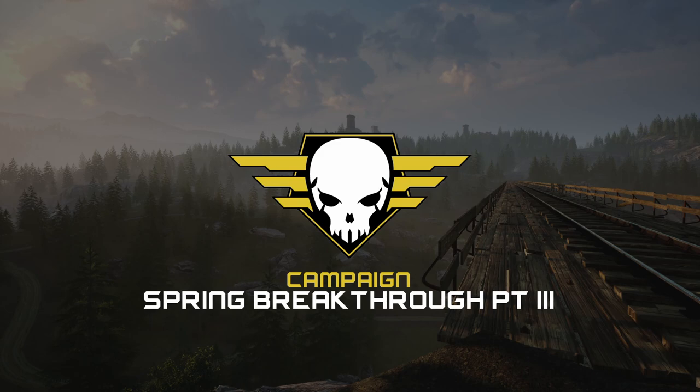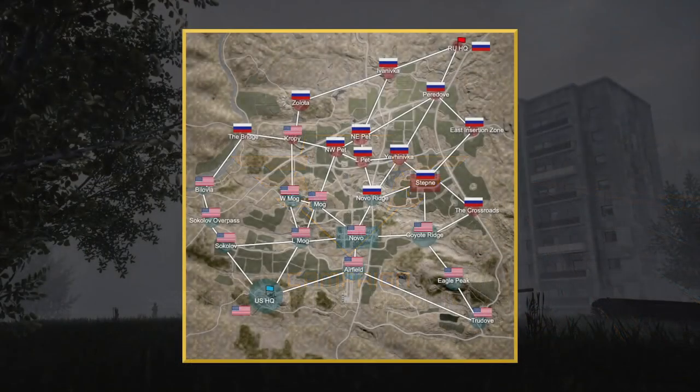Welcome everyone to a Saturday night session two — Campaign Spring Breakthrough Part Three. If you got a chance to check out Part Two, it sounded pretty interesting, especially Round Two with the special ops going in to rescue their troops. The map so far still looks even: the US have taken Crappy and the Russians have taken Novo Ridge, so everything seems to be staying somewhat the same.